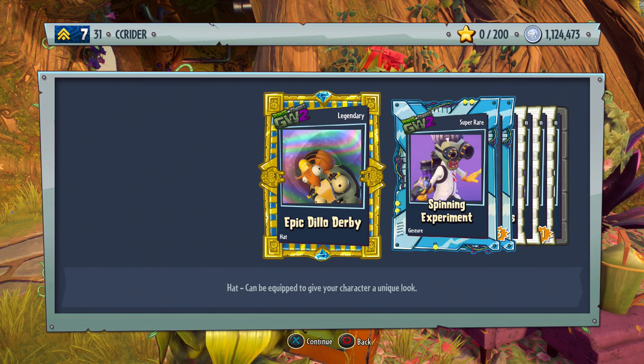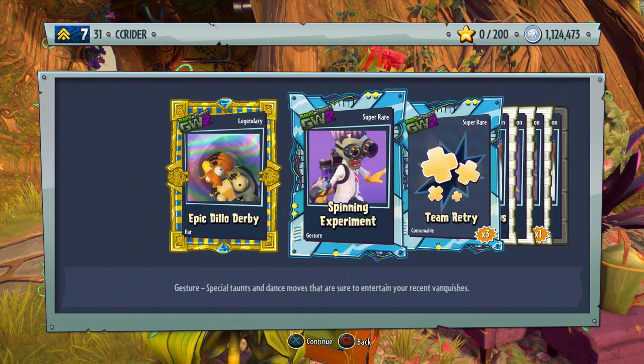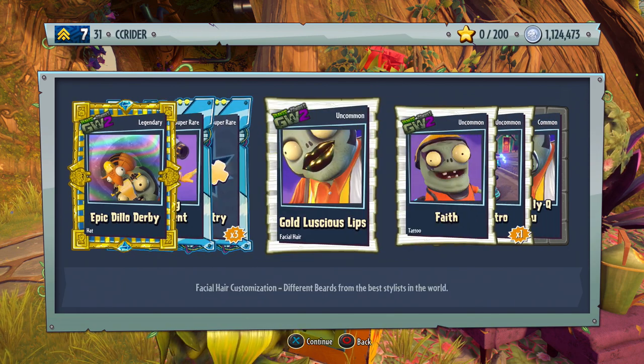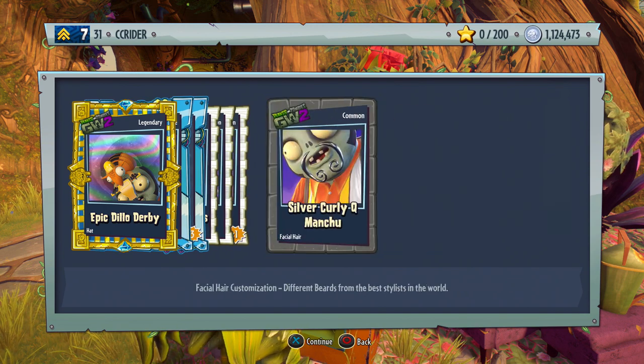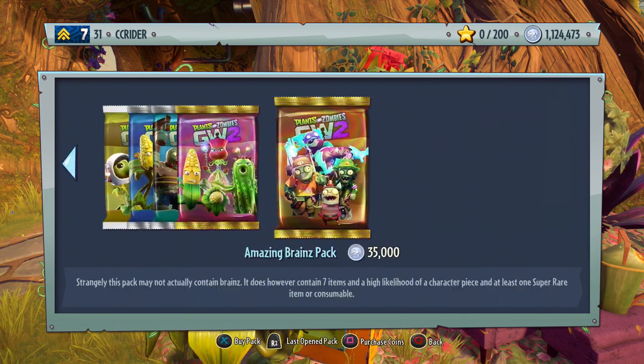I'm happy the zombie side has given us more luck. We get ourselves another legendary — two in one video! The epic Dillo Derby — that's the Armored Dillo on the engineer's head. I've actually seen that in-game recently. Two new legendaries to start things off is actually really good. Spinning experiment, team retry, gold luscious lips. And then Mr. Odexio and silver curly Q Manchu. Wow — two legendaries in one video, that's actually pretty crazy when you think about it.